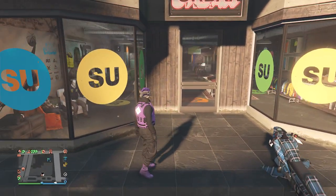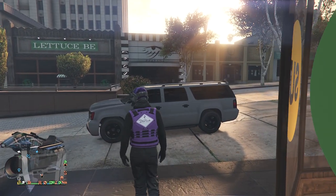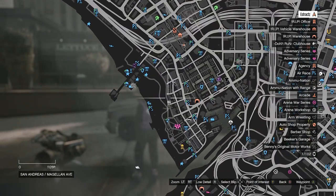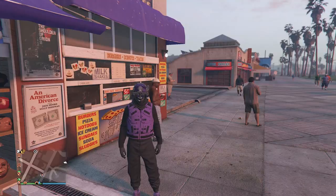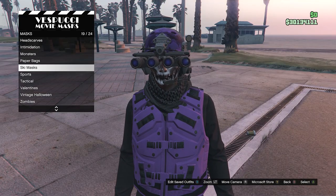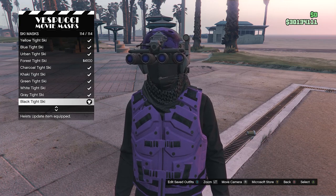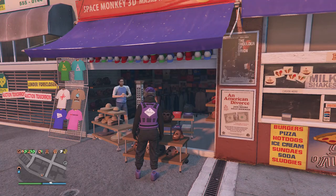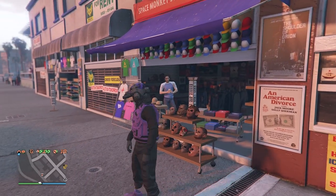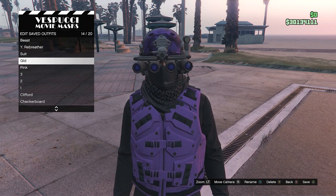If you want the quad lens to go down, hold right on your D-pad again and you'll see that they go down. For the final part of this outfit, head over here to the mask store. Once you've made it to the mask store, walk over to the mask, go to ski mask on slot 19 and equip the black tight ski on slot 114, which will be all the way at the bottom. You should see that it merges with your quad lens. Now just hit edit saved outfits and save this outfit on whichever slot you want.